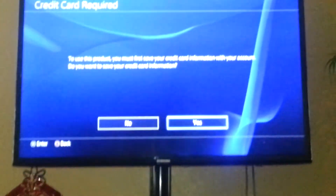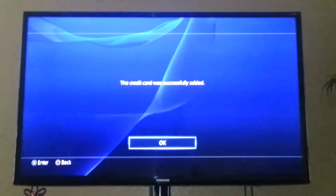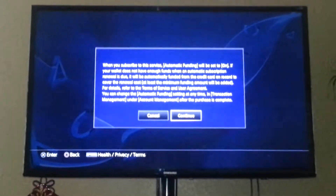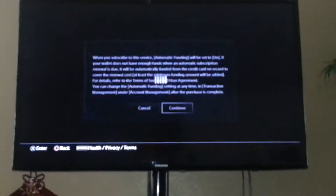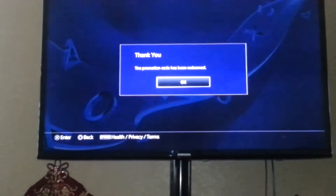Now it's asking for credit card information, so let me grab my wallet. It won't allow you to get the 30-day trial unless you enter your credit card information. I went ahead and did that — it says it's successfully added. Hit okay. When you subscribe to the service — yes, go ahead and do automatic withdrawal from my account. Right after that you get the thanks for joining — press okay. Promotion code has been redeemed, okay.